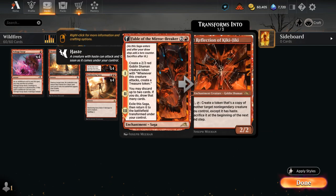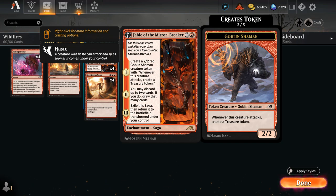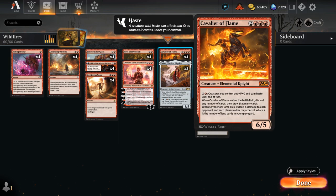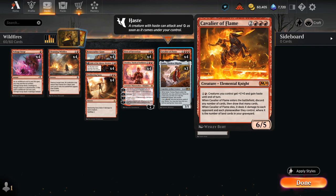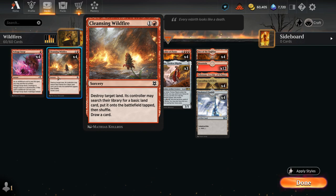A great synergy with Cavalier of Flame is Fable of the Mirror Breaker, which is just an individually powerful card — making a Shaman that produces treasure tokens, also making us discard and draw on the second chapter, another way to get rid of excess lands or copies of Fires of Invention. Eventually Reflection of Kiki-Jiki can help us copy creatures like Cavalier of Flame, and Cavalier can even give our Reflection haste so we can activate it the turn we get it, start making copies of Cavalier right away, which will draw us more cards, deal more damage, and when we sacrifice the Cavalier end of turn, it can deal extra damage on the way out if we have lands in our graveyard.